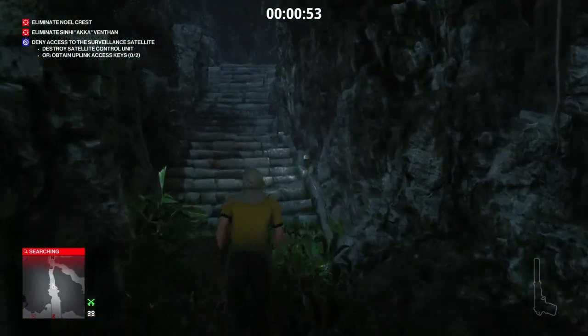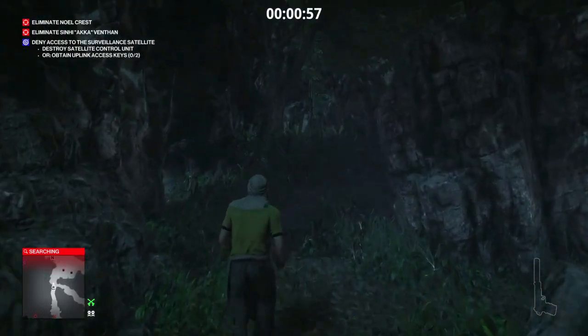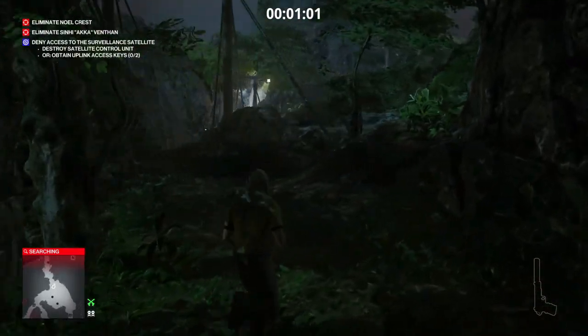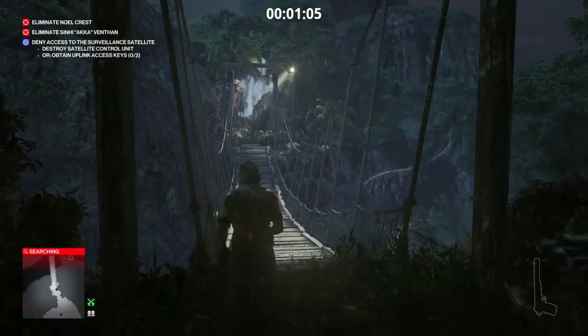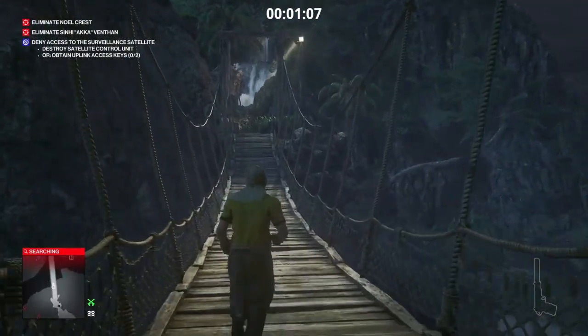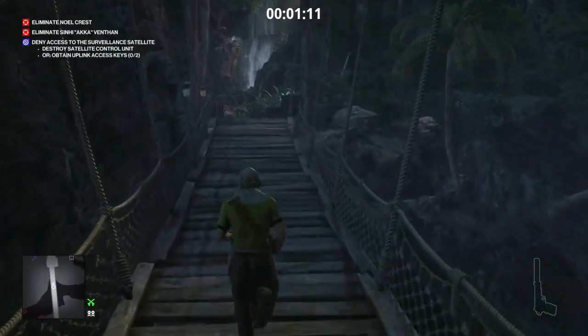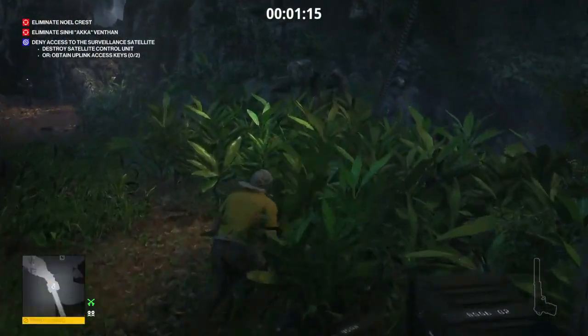We're going to continue across the stone bridge, up the stairs, and then across the rope bridge at the top here, where we will find the botanist or biochemist who can supply us with some poisons if we need them. We're going to make our way across the bridge and we will encounter on the far side, just past the bushes on our right, our next brazier.